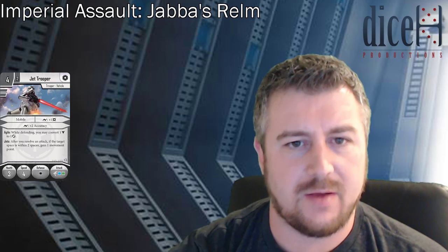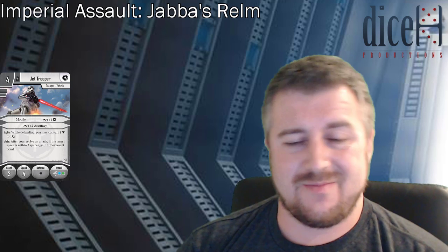The Jetpack Troopers: while defending you may convert one block to a surge cancel. And Jets — after you resolve an attack, give a target space within two spaces gains one movement point. At four points it's a nice cheap activation for Imperials and they're still troopers, they're mobile. I don't want to oversell them — it depends what the elites get — but I think they'll have an interesting place. They'll be able to dart around corners getting that extra movement point here and there.